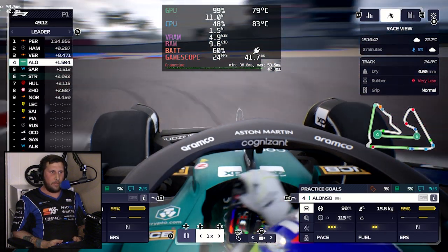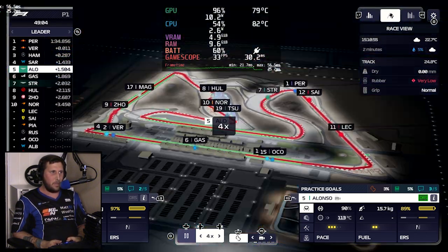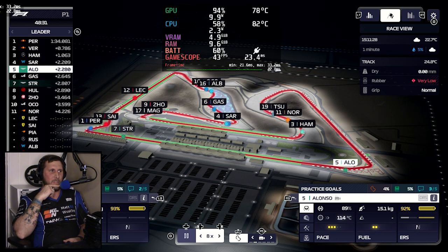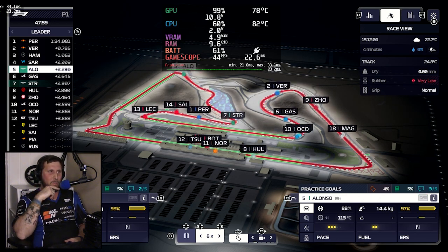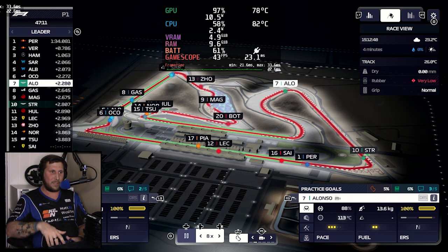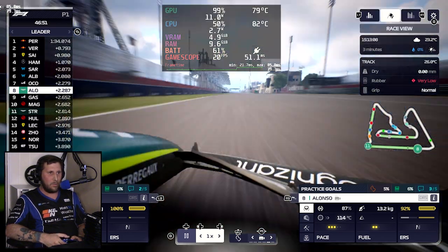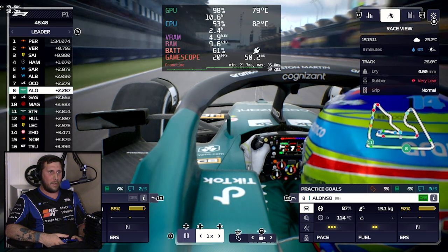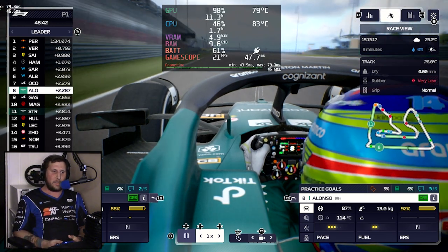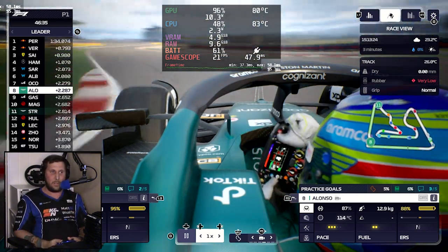Starting with ultra settings — we're in the middle of a practice session. In the bird's eye view there's not a lot of graphics going on, so you're getting a solid 45 fps. These are ultra settings, everything maxed out. When we turn it down and follow the race car, the graphics in general are not ideal. Even at ultra, I believe the Steam Deck's GPU just can't handle what the game is trying to push out.